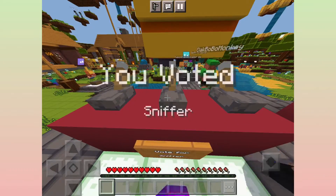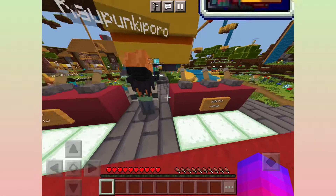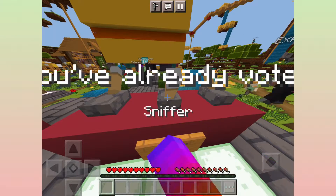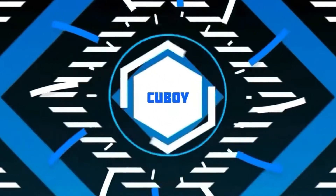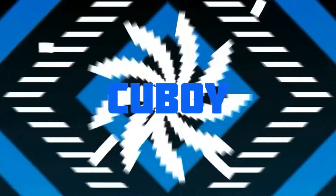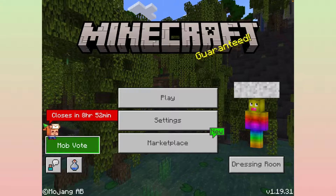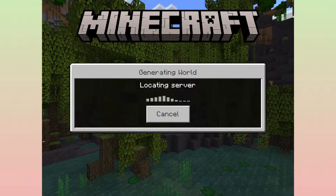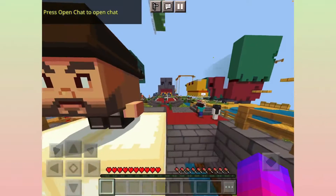I voted the Sniffer. I'll show you how to do it. When you come into Minecraft on Bedrock Edition, you should see a thing that says mob. Press on it, press play and vote, and it will connect you to the server. Then you're in the mob vote.